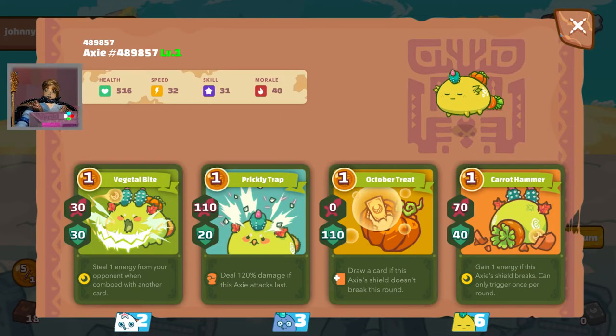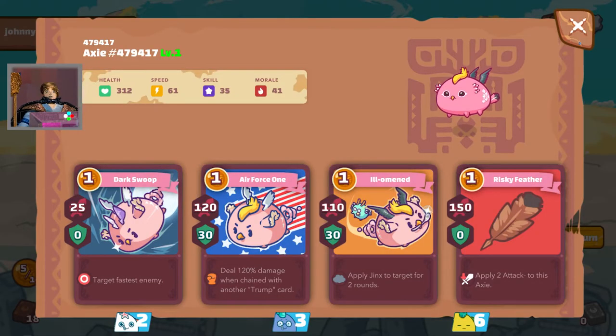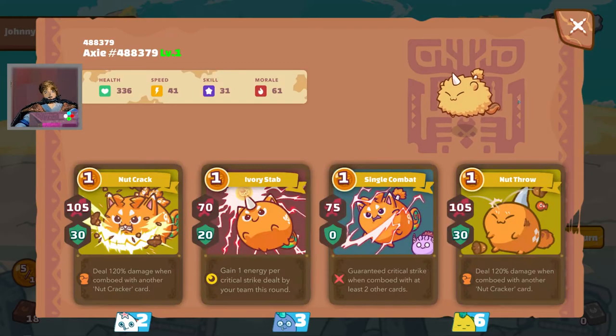Let's check out what cards the opponents can play. The plant here has the usual Defensive October Treat and the Carrot Hammer card, with the Energy Stealing card Digital Bite and the Damage Stealing Prickly Trap. The bird has a backdoor card targeting the fastest Axie, two major damage dealers Air Force One and Risky Feather, and a regular damage card Illomint. The beast has two strong combos - a card ensuring Critical Strike which can churn energy, while combined with Ivory Stab here.